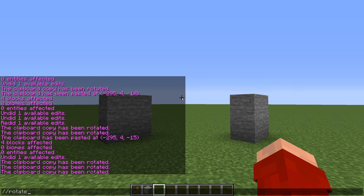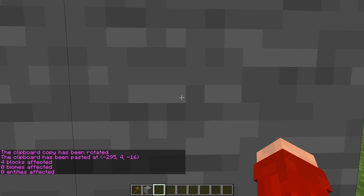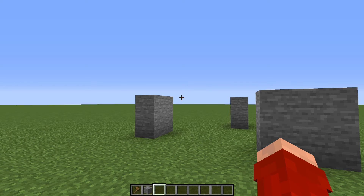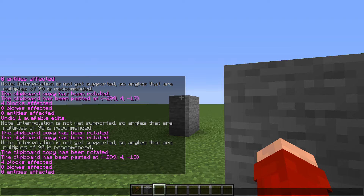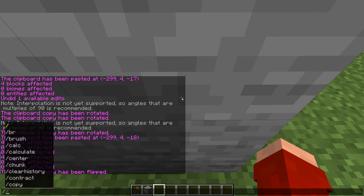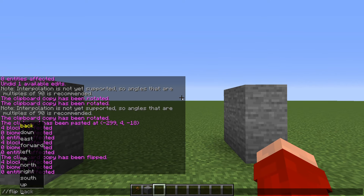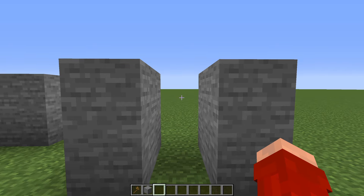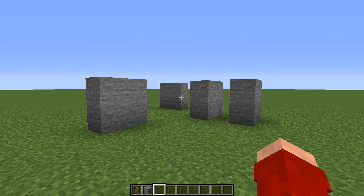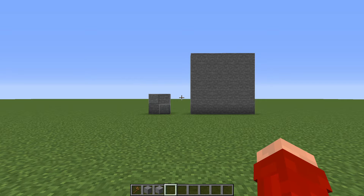You can rotate your clipboard copy by typing //rotate and a number of degrees — //rotate 90 rotates it 90 degrees when pasted. You can also use intervals less than 90, like 45 degrees, though World Edit itself warns that this might not always work perfectly. Instead of rotating, you can also flip it using //flip — enter a specific direction or it will use the direction you're facing, mirroring the selection. Rotate and flip are incredibly handy for symmetrical builds where sides or corners can be repeated.